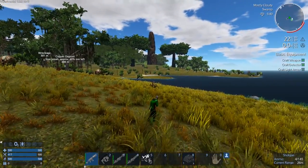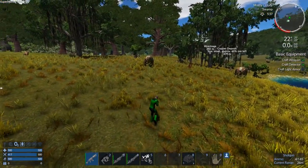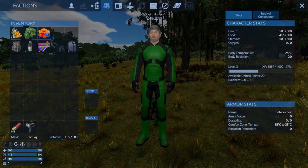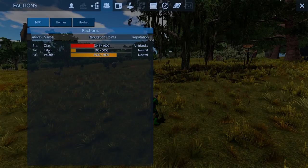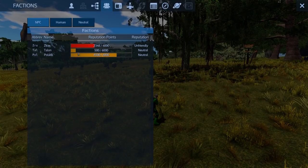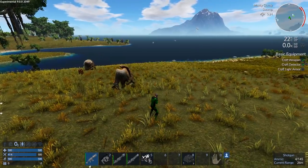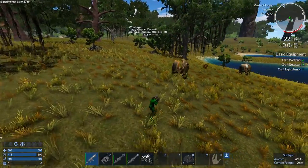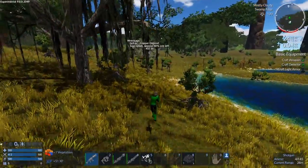It's the blue faction. What do we have faction-wise? We've almost slipped down into unfriendly with the Talons, so we've got to be careful. With Polaris - if we kill some Xerax I think we'll be okay. Those creatures are Polaris - that's what that color is, I believe. So the creatures are all faction now too.